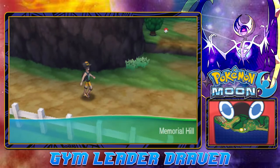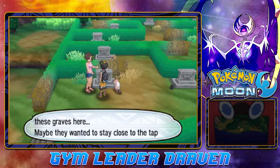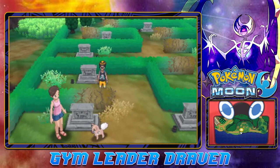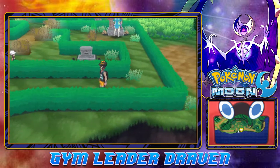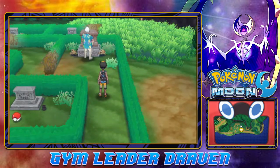Would you look at that, we got ourselves to Memorial Hill. There are quite a few things you can actually grab right here - battle a few people. There are secret items around this area, so keep your eyes peeled for all that stuff. We got one of those little things, and there are trainers that you can actually battle right here too.